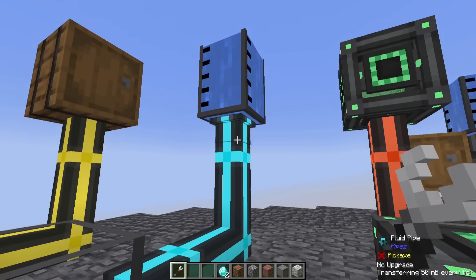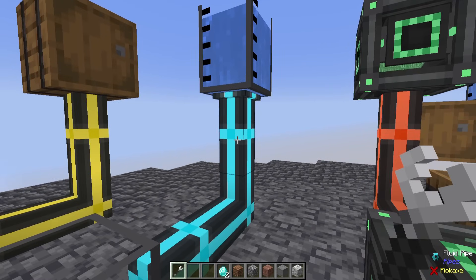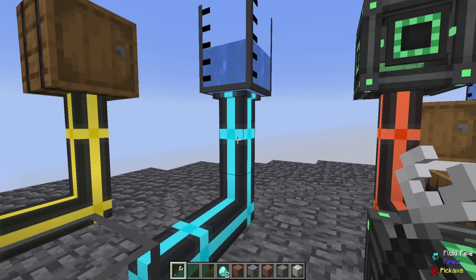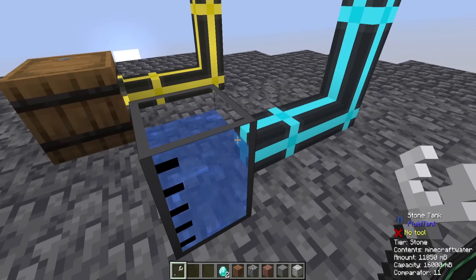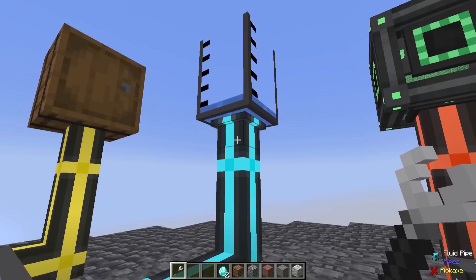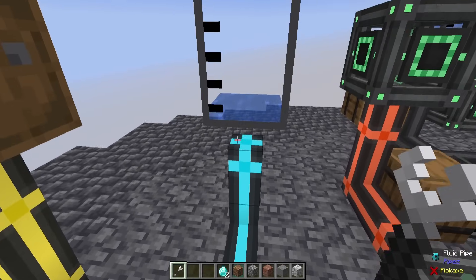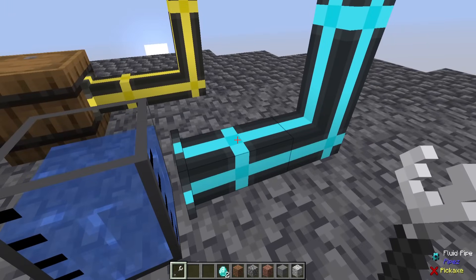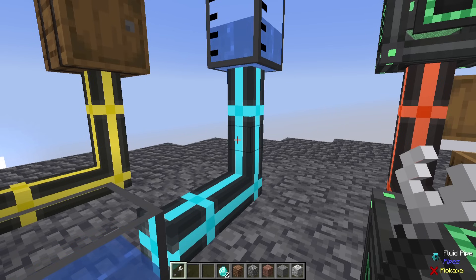This also works for fluids as well. If you make one of these blue pipes here, which is just some iron, some buckets, and some redstone, you can see that the fluids are just kind of draining out into this other container here. Same as before, you can just kind of get in the way here, make it input and output, and reverse it if you so desire. It's very simple, straightforward, and easy to work with.